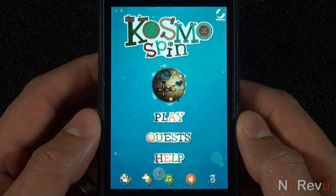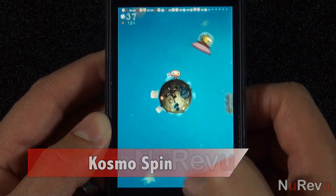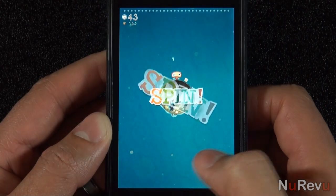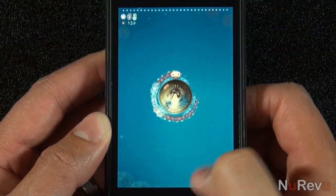Hello and welcome to New Review. Today we'll be taking a look at Cosmo Spin for the iPhone. The app is universal, so it can be installed on both an iPad and an iPhone with one purchase. Cosmo Spin is a unique game with a paper artwork style.